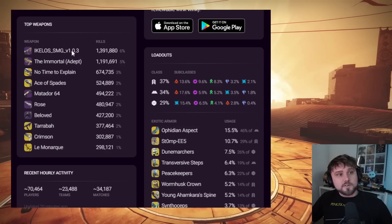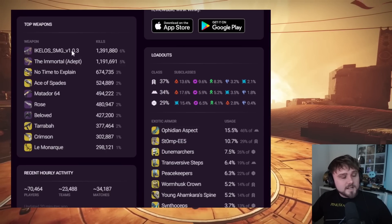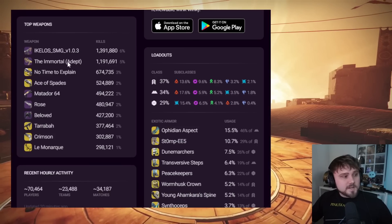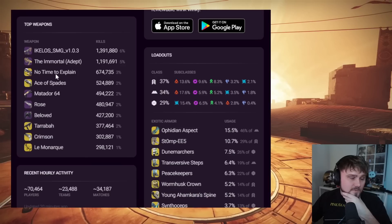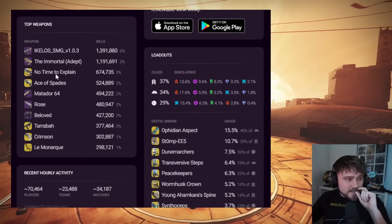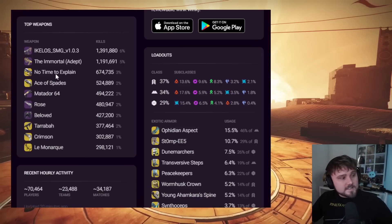SMGs are absolutely tearing it up right now. If you're trying to go flawless or get yourself the Immortal Adept, I'd recommend slapping one of those on. Thirdly, we have No Time to Explain — this thing has just been an absolute workhorse and been very strong for a long time. They've nerfed it a few times but not enough to knock it out of the top 10.